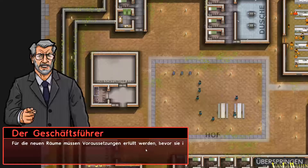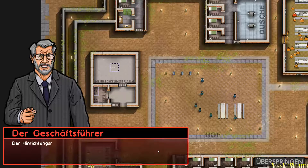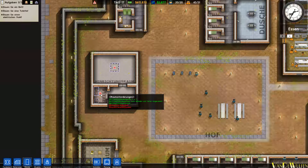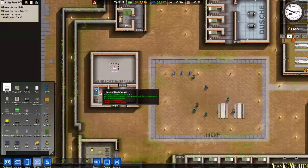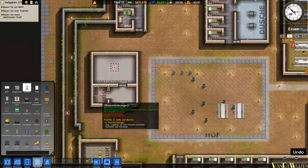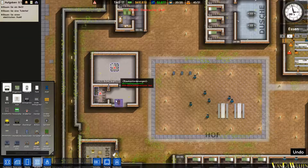Für die neuen Räume müssen Voraussetzungen erfüllt werden, bevor sie in Betrieb genommen werden können. Die Zelle braucht ein Bett und eine Toilette. Der Hinrichtungsraum braucht einen elektrischen Stuhl. Wenn wir länger auf den Raum die linke Maustaste halten, sehen wir auch, was noch benötigt wird: Maximalgröße, umschlossen, Innenbereich. Also draußen können wir das nicht machen. Wir brauchen ein Bett und eine Toilette – drehen wir die noch, damit er nicht quasi in die Wand guckt beim Kacken – und den elektrischen Stuhl.